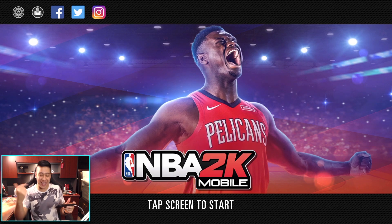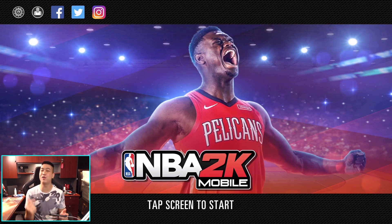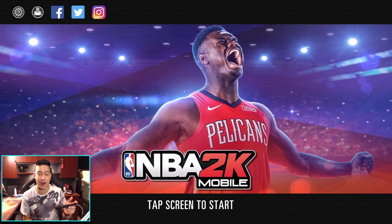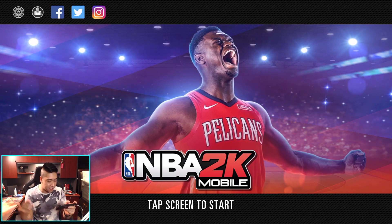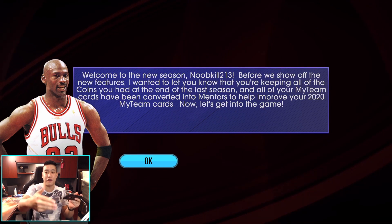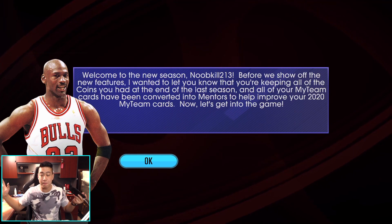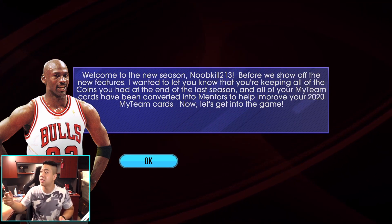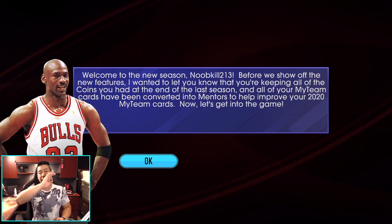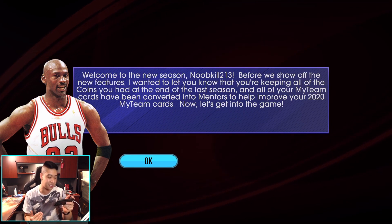All right guys, we went ahead and updated the game. Here is the first look for NBA 2K Mobile. You've got Zion in the loading screen now, obviously since he's the cover athlete. I didn't really do too much to get ready for the next season — I've been super busy. My setup's all over the place; I'm putting up soundproofing and acoustic foam against the wall, and man, is that time consuming. We still got MJ to welcome us into the new season.